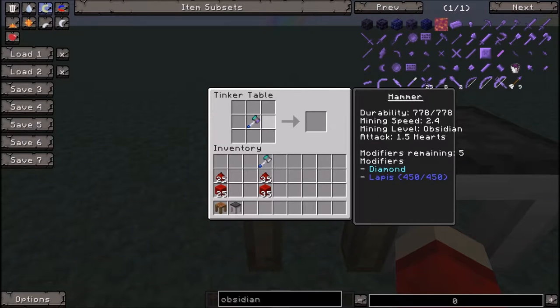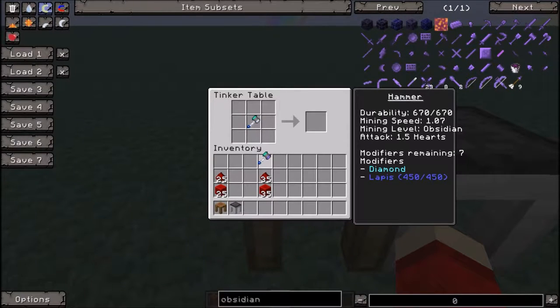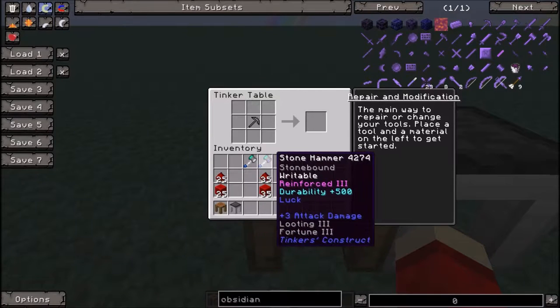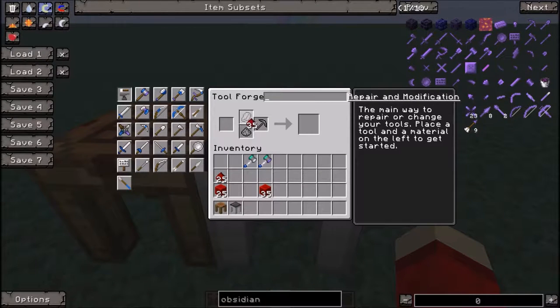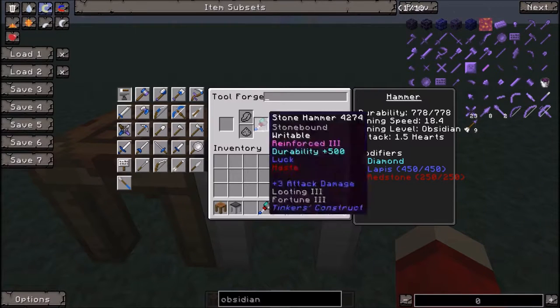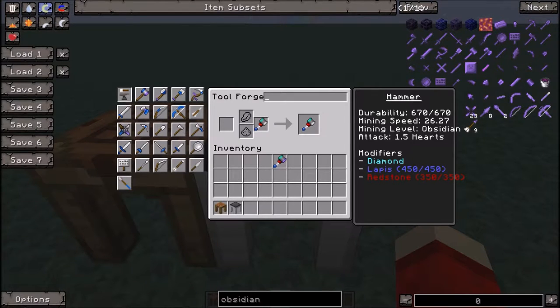So far we have for the obsidian hammer: still the same mining speed, 278 durability; and 670 durability for the paper — a little bit slower. Now for the hopefully saving factor on both of these hammers: the redstone. Since redstone can only be added in modifiers of 10 at a time, I'm going to be using the tool forge. And here we go — 18.4 mining speed on the obsidian hammer and 26.27 mining speed on the paper hammer.